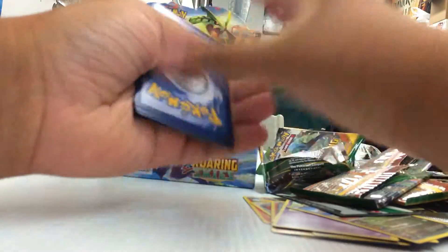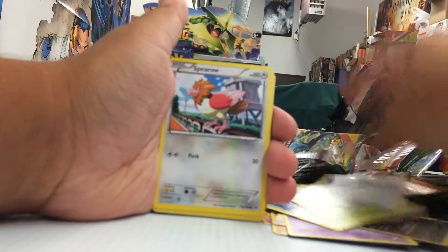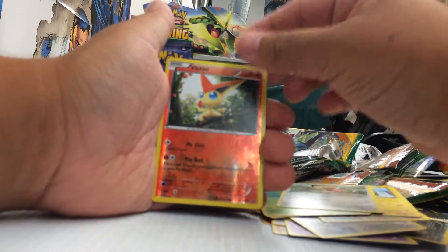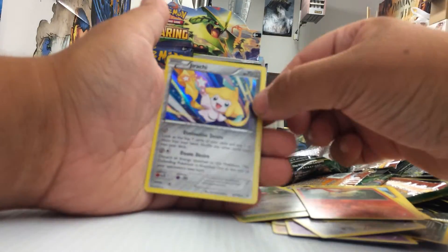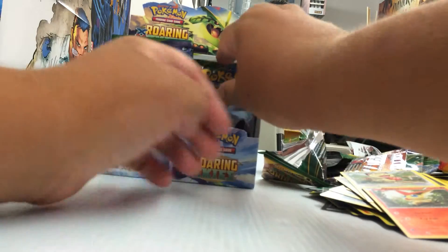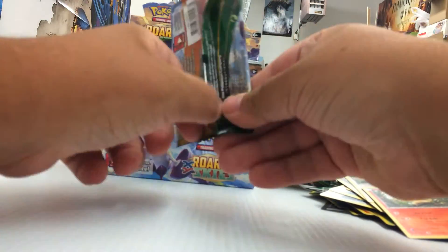Manesh, Summon, Gallade Spirit Link, Exeggcutor, Unfezant, Spearow, Voltorb, Inkay, Cascoon, Meowth, Victini which is a rare - very nice. And a Jirachi Holo. This is good. We're getting all the hollows out of the way. Hopefully the EXs start coming in here.